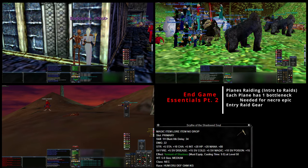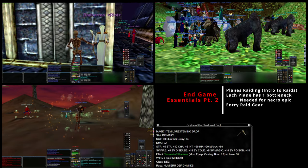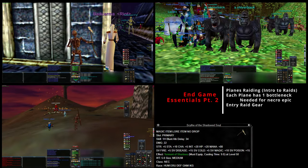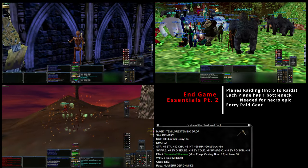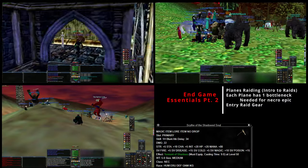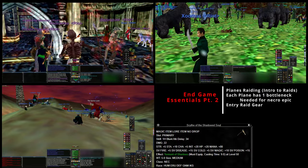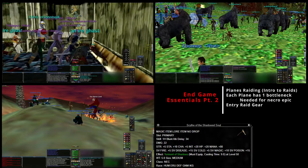Once you get those three items the rest of the quest is not very difficult to complete. It's basically taking those three items and doing some running around, some turning in, some talking to people, coming back up to Plane of Sky - which is kind of annoying because you have to give some gold to the fairy princess and other guilds have to wait eight hours. But this is just a brief introduction to the Planes.